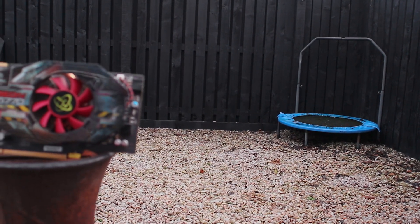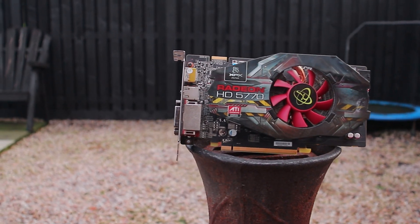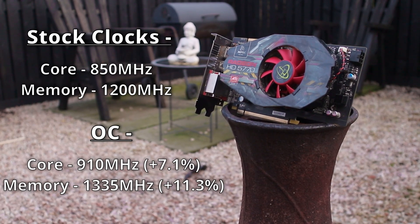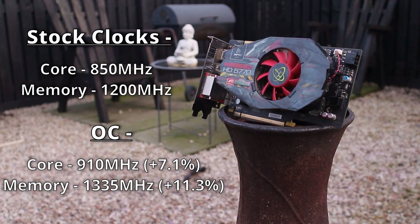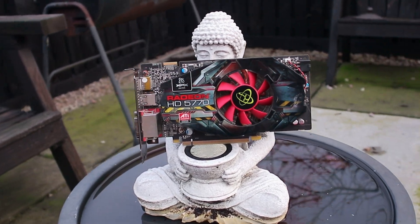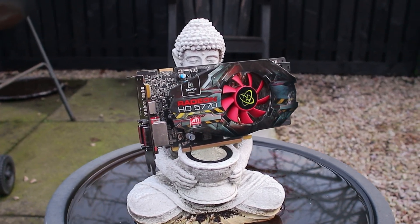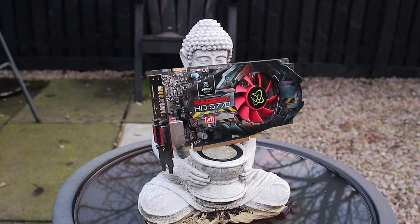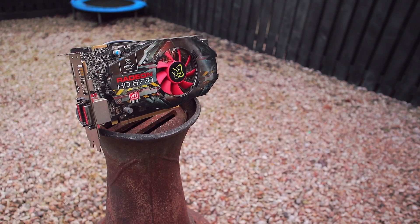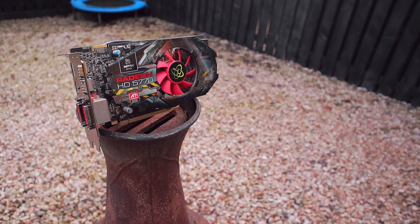This particular HD 5770 is quite limited in overclocking. Some HD 5770s allow voltage increases for higher clock speeds, but this one's voltage is locked, so it's only managing 910MHz before stability problems start. The GDDR5 does better though, hitting 1335MHz in Unigine Heaven — nearly 13% over the factory 1200MHz — which should at least make a little difference over the performance seen already.